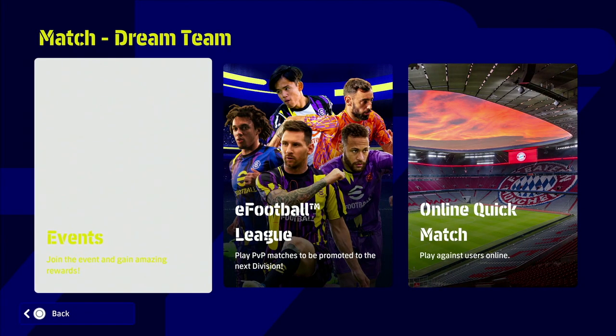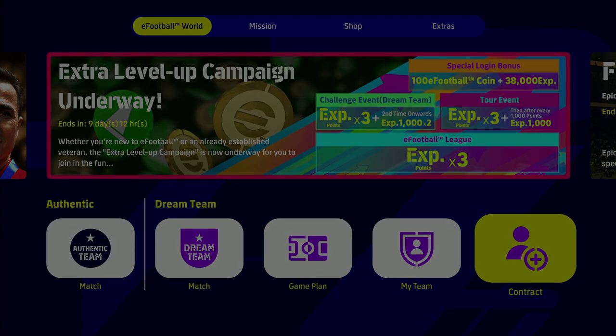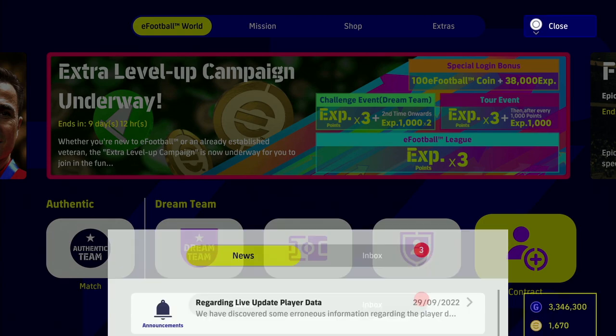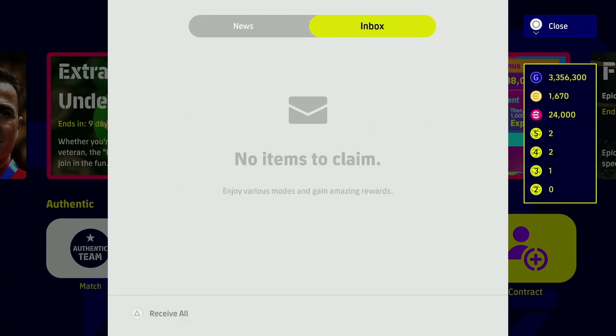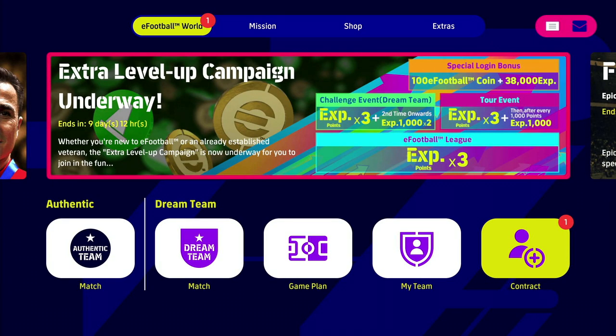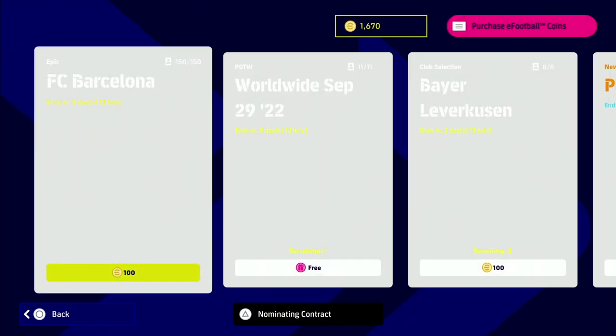We're going to go back out to the main menu and then go into our inbox in dream team. Make sure you claim it and then you will receive all of them. After you've claimed that, you can see there's a little notification that pops up with a one beside it, and also in the special player list there's a one beside that.